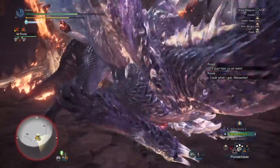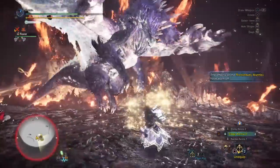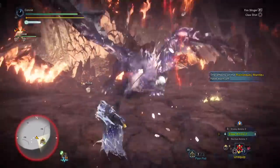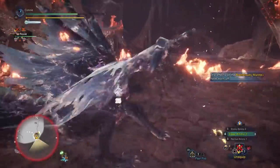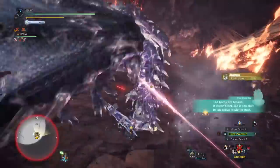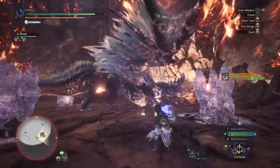Unfortunately he used an animation that kind of cancels the second flinch shot — it doesn't allow it to happen. But if you aren't going for the horn, you could have stopped the moment I broke the wings. He sort of moved away from the wall, so I gave up and just did my shot to break the horns. At this point it's done — it's been something like three minutes and you really don't need to carry on.